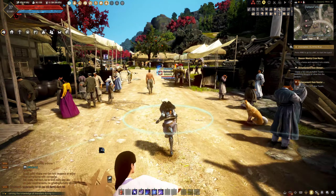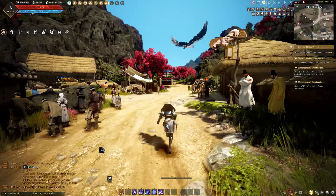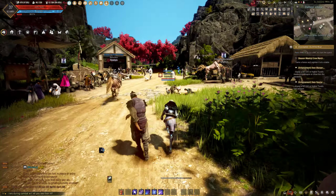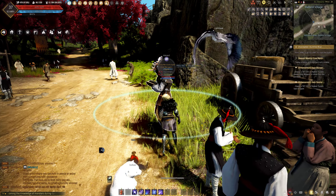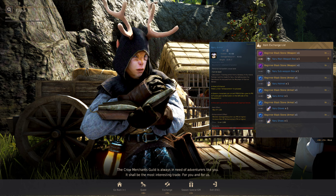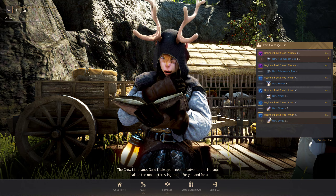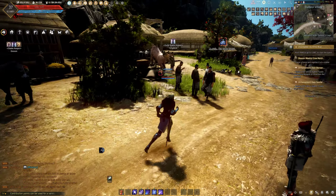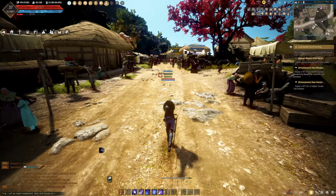We're going down here, leaving the horse for now, because I want to see if the NPC — he's called Fukar — is selling belts, rings, or earrings. Let's see what he has to exchange. He says sub weapon and main weapon, but he doesn't exchange those yet, so we need to get further into this season to unlock those.